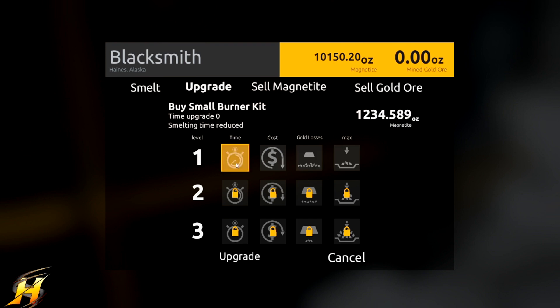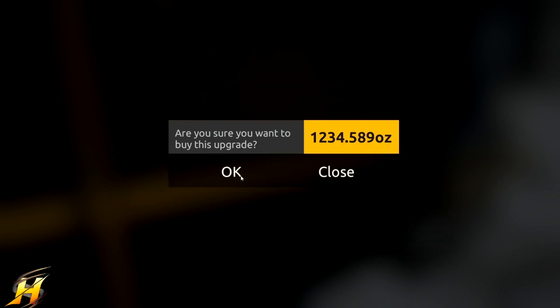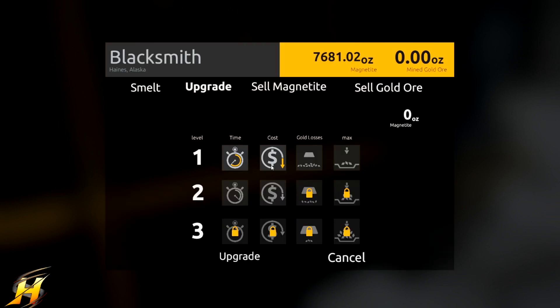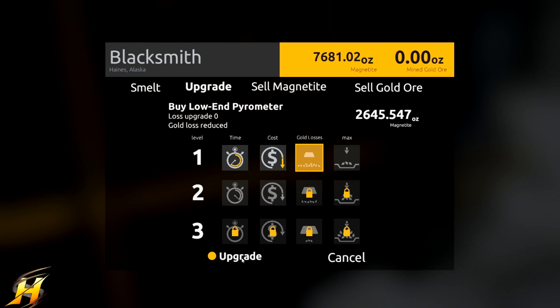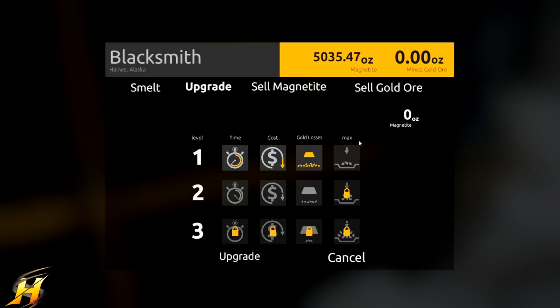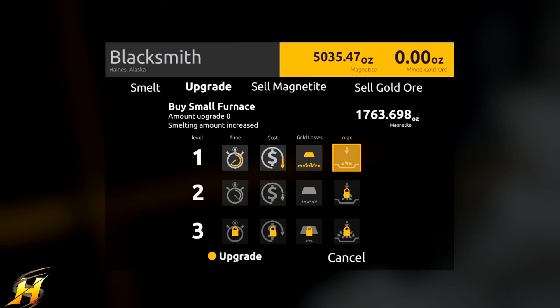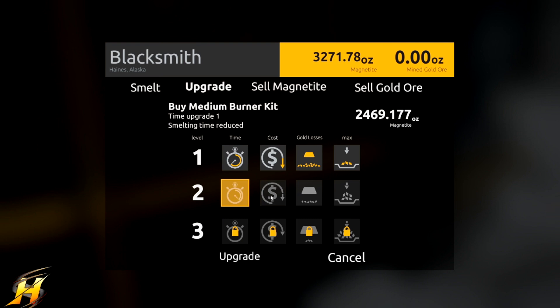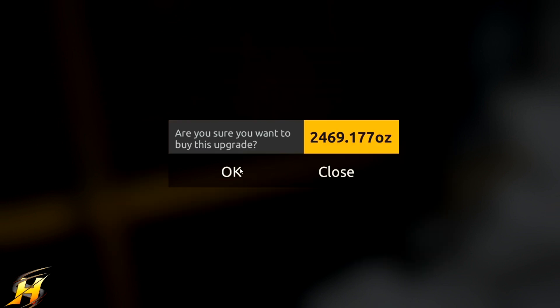Okay, upgrade - so we can buy all of these. Buy medium burner kit - I don't even know what all these do. Buy medium shares, cost reduced. Go to smelting cost reduced. Let's do that one.